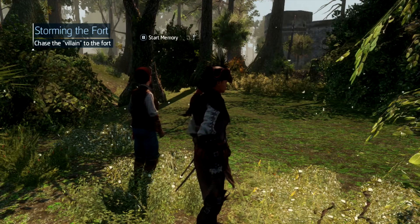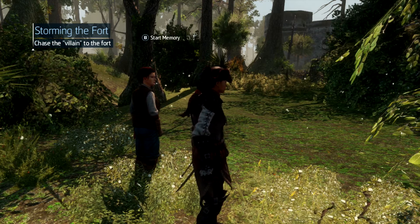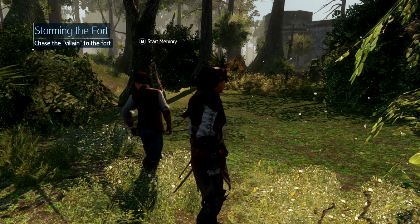Hello and welcome to the next part of the Assassin's Creed Liberation HD walkthrough on Click to Unlock. This is the next part of Sequence 3, which is Storming the Fort.